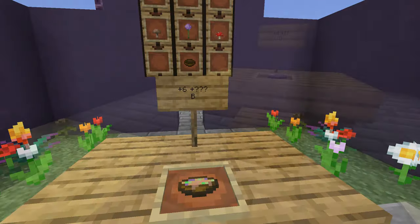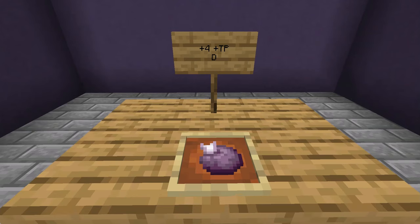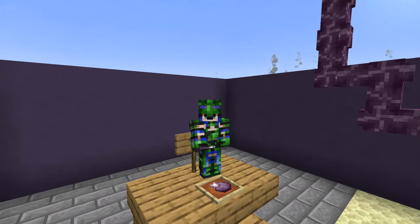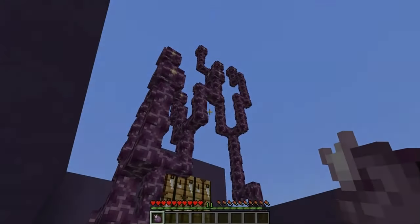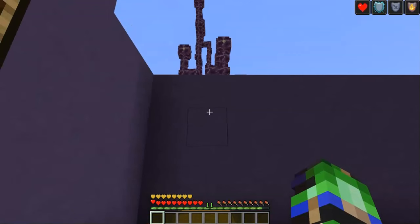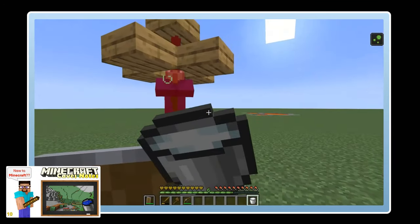Finally, we have Chorus Fruit, which doesn't give great saturation and only restores four hunger points. It is not found in the overworld and is instead found in the game's End dimension, and eating it will cause you to randomly teleport. One final note: Chorus Fruit, Suspicious Stew, Honey Bottles, Golden Apples, and Enchanted Golden Apples are the only foods in the game that you can eat while you are full, because of the status effects they give — or in the case of Honey Bottles, clear. Likewise, Milk Buckets, although not food, can be drunk while full on your hunger bar because they are meant to clear status effects.